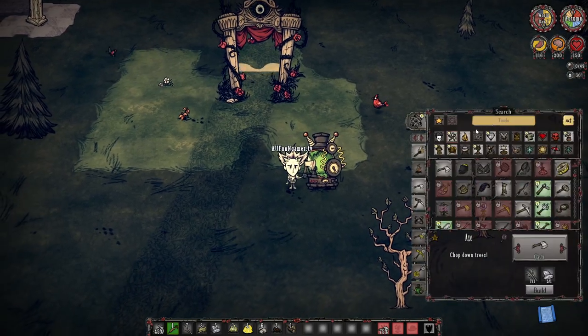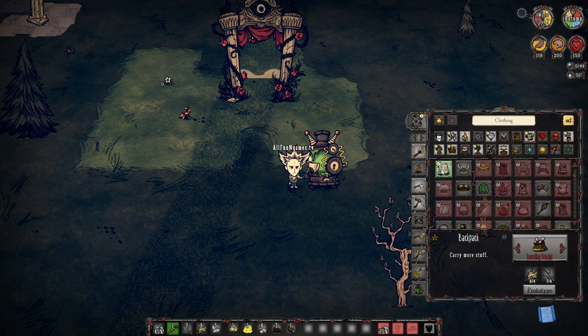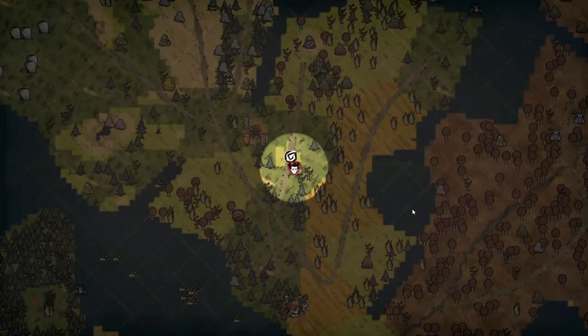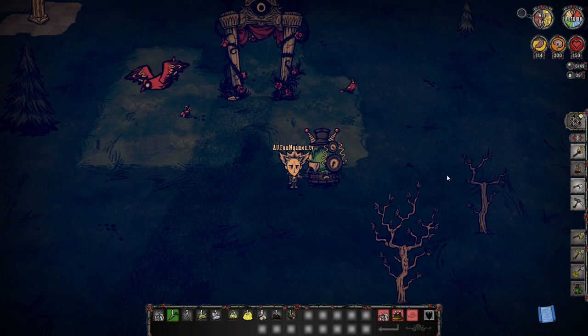Now that we have our science machine, we can make one of the most trusty, handy-dandy things we can ever get — and that's none other than the backpack. Now when we roam around on day one, we have the ability to make a backpack. So there you go — science machine day one acquired. See you in the next one.